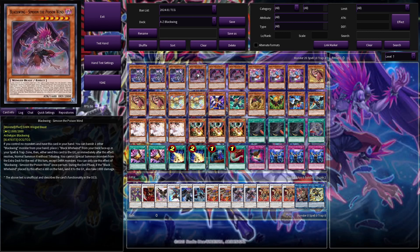Next up, we've got Blackwing Simoon. This card's like our super starter — if we control no other monsters, we can banish a Blackwing from our hand and place one Black Whirlwind face-up from our deck, which is really nice. And we can normal summon this level 6 monster without having to tribute. Free body, let's go!